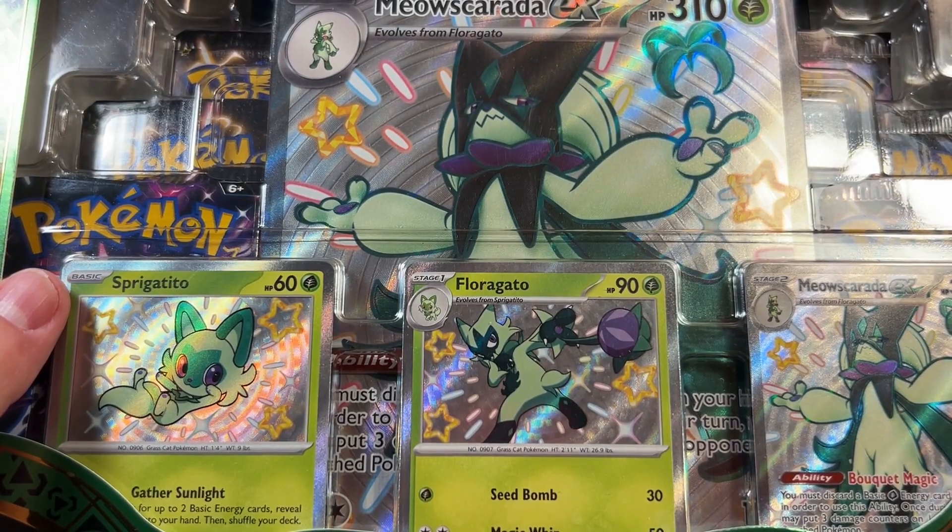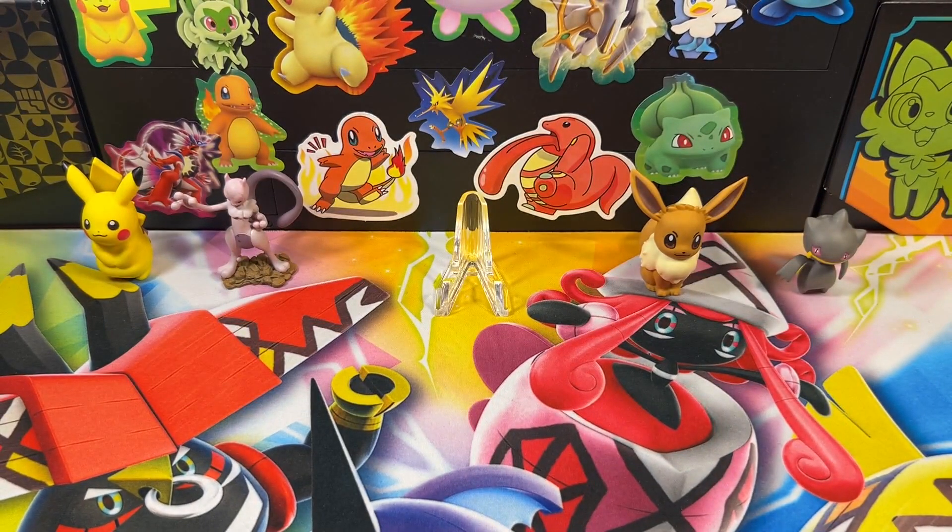We've got two goals. Our first goal is to pull the Blastoise Special Illustration Rare — that's the one I'm personally chasing. I can't remember exactly how much it's worth off the top of my head, but that's not why I want it. I want it because Blastoise is my favorite Kanto starter, maybe my favorite starter period.